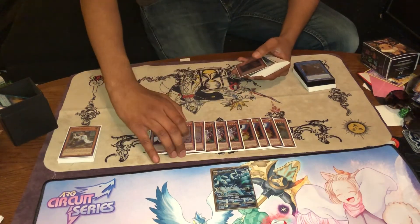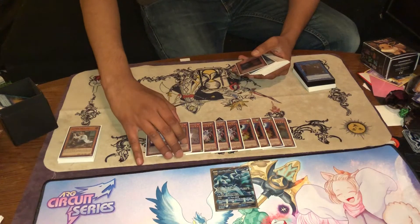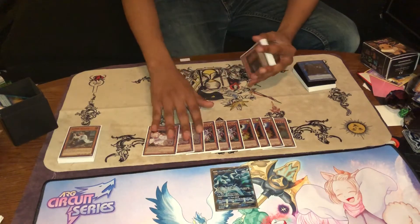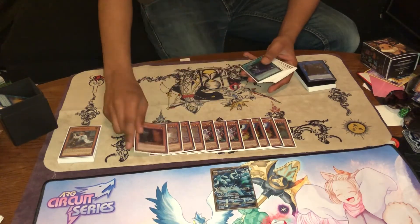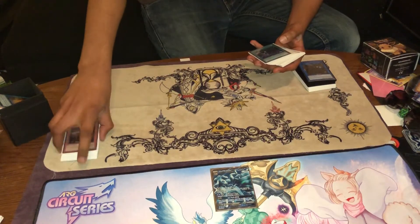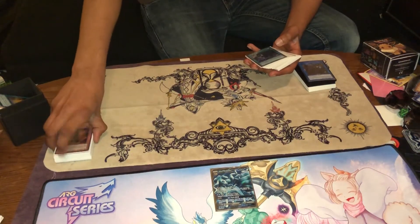And three Ash Blossoms — a card I sided out versus Magicians all the time because I would rather play better cards versus them, but you still need it because of Spirals and Trickstars. And then one banned Maxi. Rest in pepperonis. So that's it for the monsters — ten hand traps.